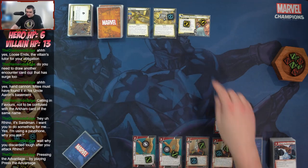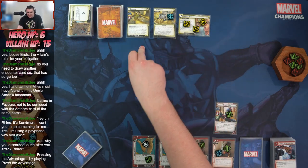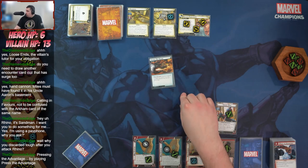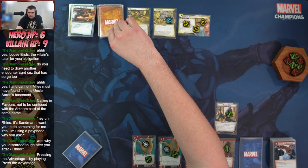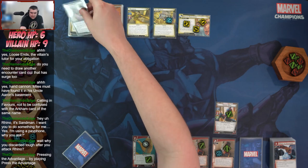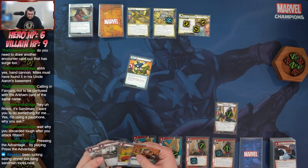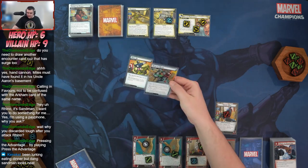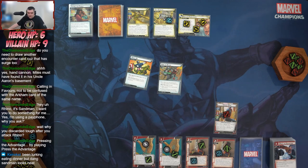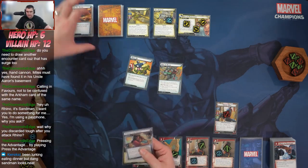Pressing the Advantage is going to go here. Sandman attacks for three plus a boost card — that's one — so four, I take four damage. We mill two cards: Sand Clone and the obligation. The bad card is Gang Up — I think that's game unfortunately. We'd have to defend. He attacked for three plus one — that was four, I was at six. Wait — I took it off the villain instead of me. But he attacked for four and I was at six... yeah, that's game. Bummer.